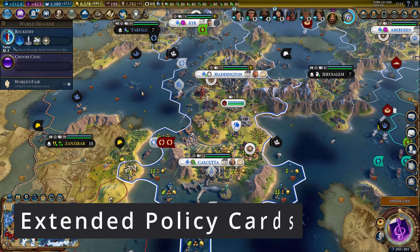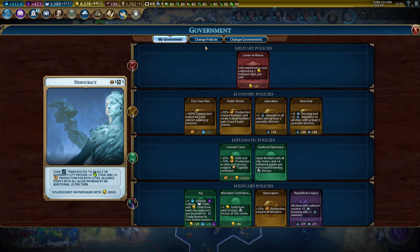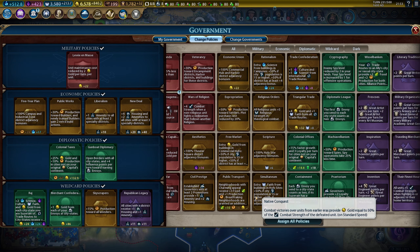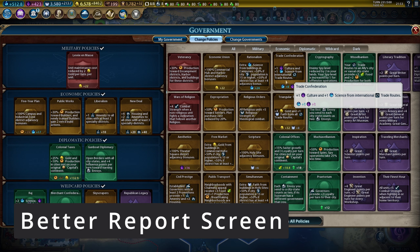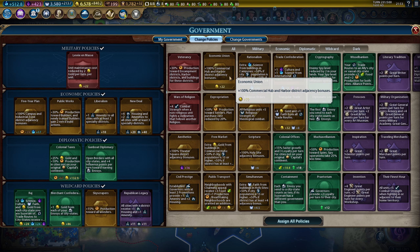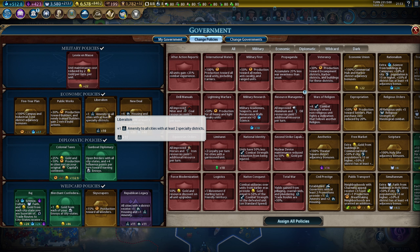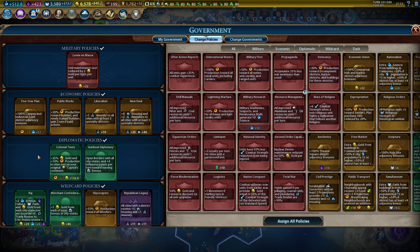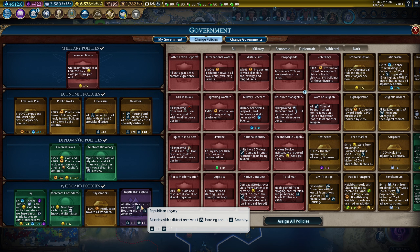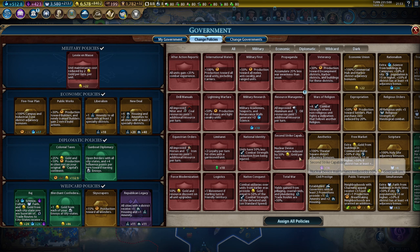Next up, we got another mod I can barely imagine playing without anymore, and that's Extended Policy Cards. It's meant to be used in combination with Better Report Screen, so I will treat them as a single mod. Extended Policy Cards basically tells you the exact effect that a policy is going to have, so you can better decide whether you want it or not. You don't have to guess what the exact effect would be — it eliminates all the guesswork from policies.